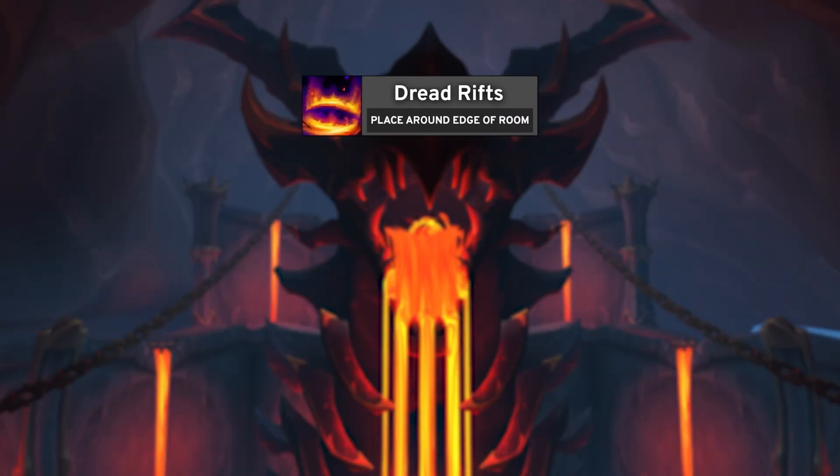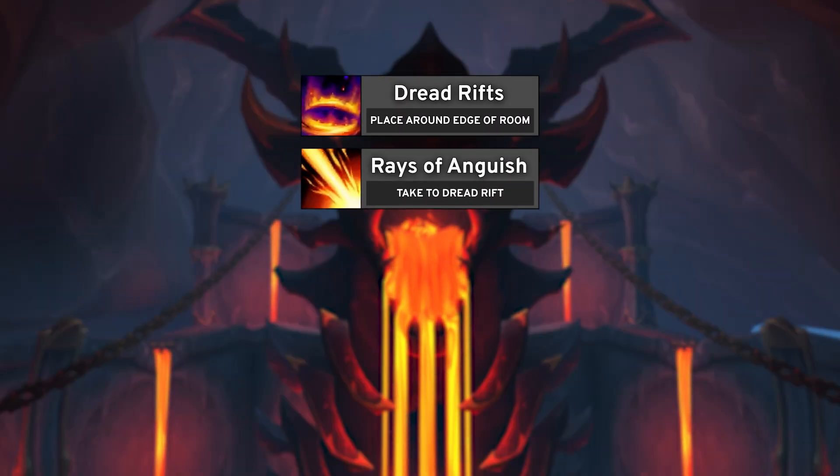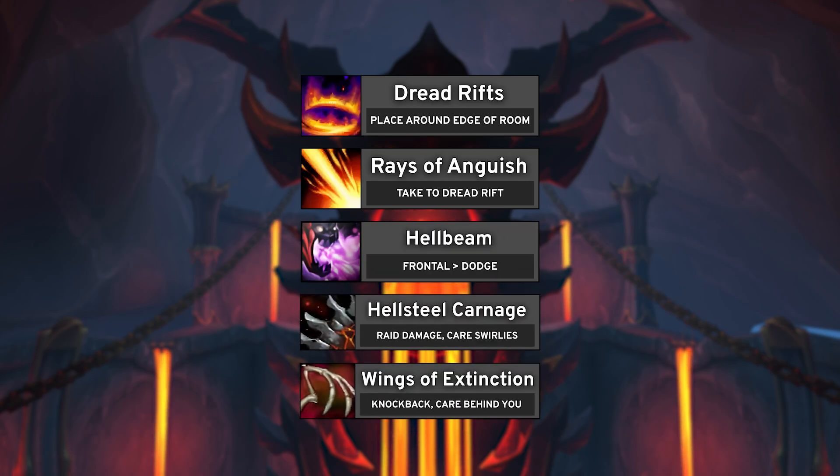To summarize: if you get a Dread Rift, take it to a wall. If you get a Beam, take it to a Dread Rift. If you can handle these two mechanics together, you'll be able to defeat the boss on Heroic, as the rest of the mechanics are simply dodging things like frontals or swirlies on the ground, or having a reasonable amount of maintenance healing.